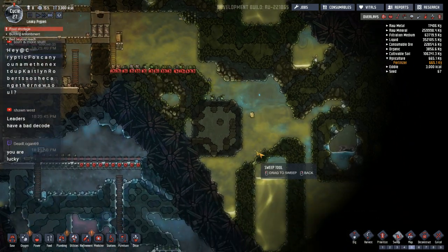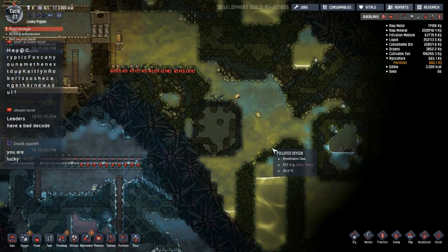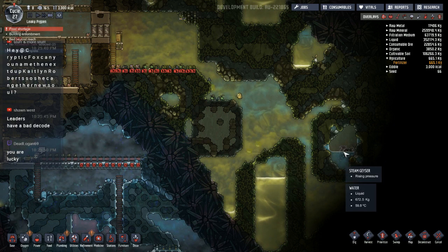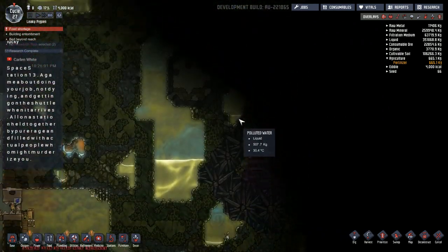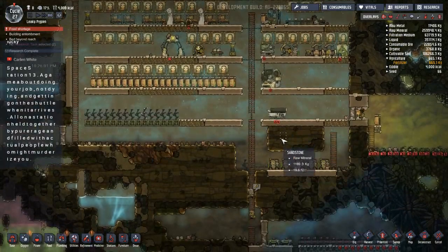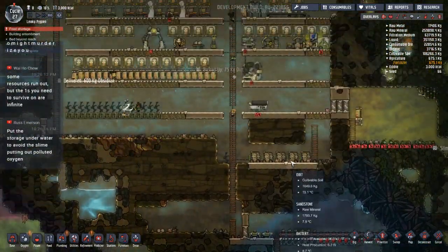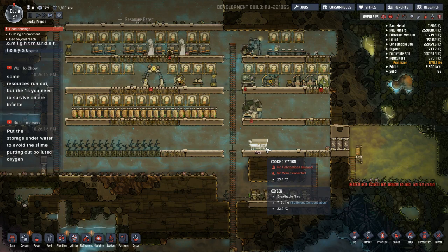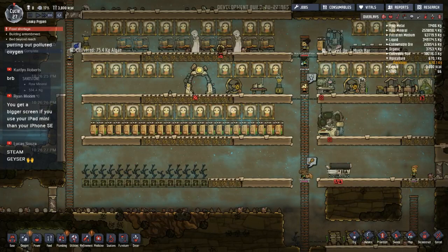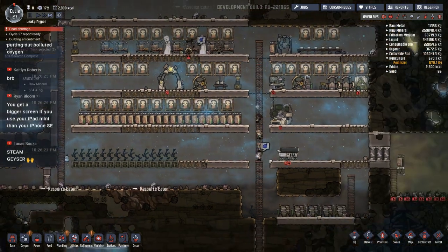I got all that dug out nice and quick, so I'm wondering if maybe I should just let the water pool and run down there, because I don't really want to pump it. Oh, there's a steam geyser — again, not really conveniently placed. This particular spawn for my colony isn't really giving me good placement of things. Normally I like my cold biomes off to the side rather than down below, so that I have easy access. Someone describes Space Station 13 — a game about doing your job, not dying, and getting on the shuttle. All in a station held together by pure rage, filled with actual people who might murder you. Oh, murderize you — that sounds interesting.